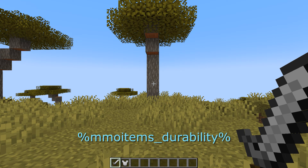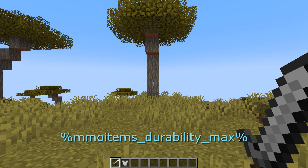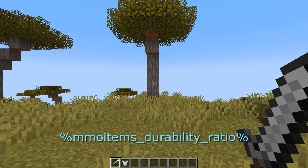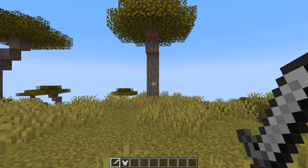The MMO items underscore durability placeholder shows the amount of durability left on the weapon or item that you have. Durability underscore max shows the maximum durability that the item you're holding has. So you can use both of those in conjunction — like with a slash in between them — so you can show the current durability value out of the maximum durability value. Then the durability underscore ratio shows the durability of the current item as a percentage — just another fancy way of showing the durability.